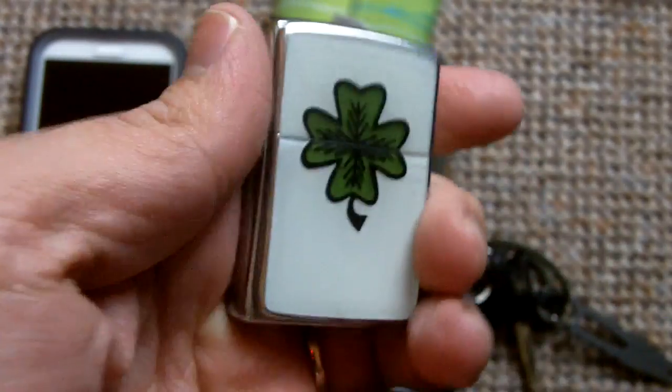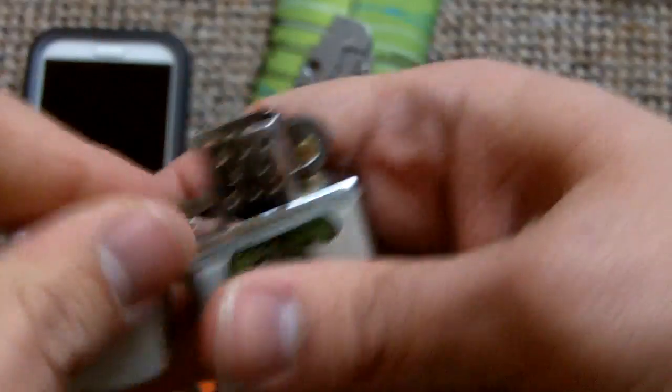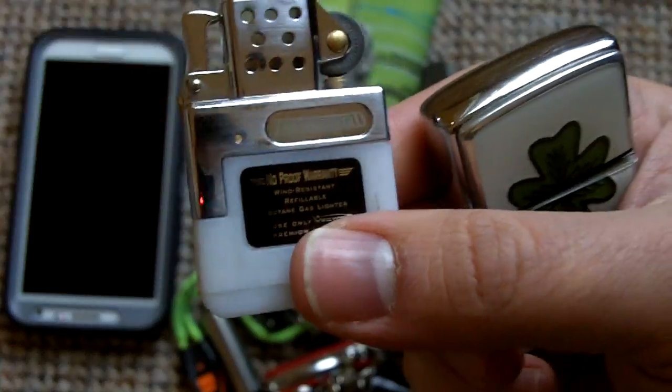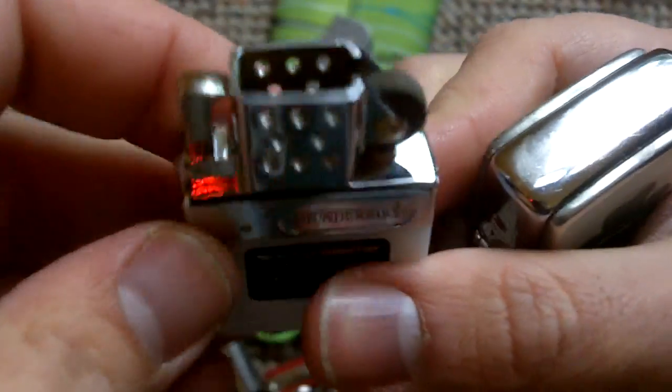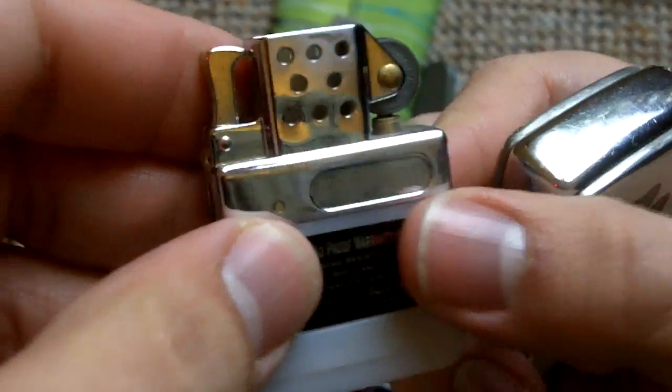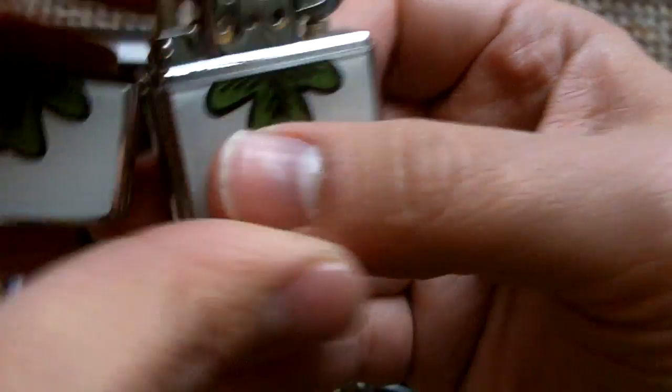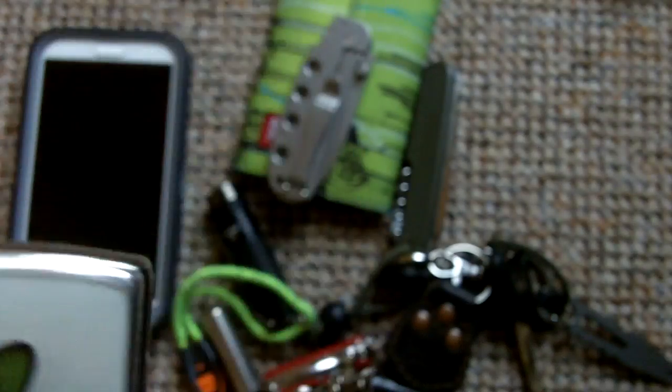In terms of lighter, I'm using the Zippo with the Thunderbird insert. The Thunderbird insert has been holding on pretty well — let me show that to you. I filled it up when I did the review and haven't had the need to refill it since then, so I can say it's been holding the fuel pretty well. It's not leaking, at least not in any considerable manner. It's a great solution for using your Zippo without having to refill it often — no smell, no leaking, and the flame is there when you need it.